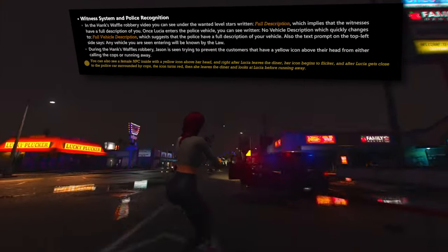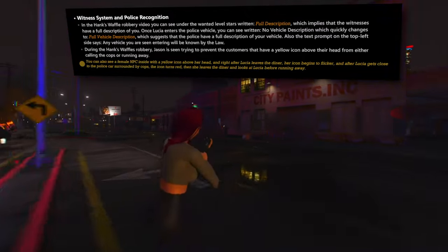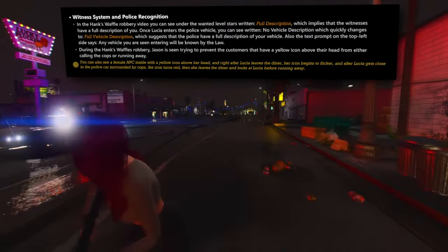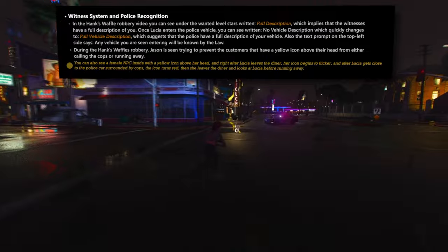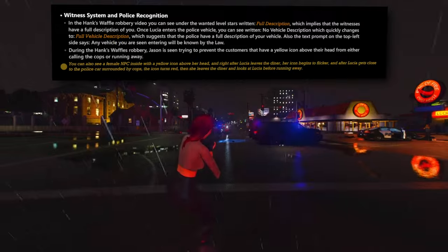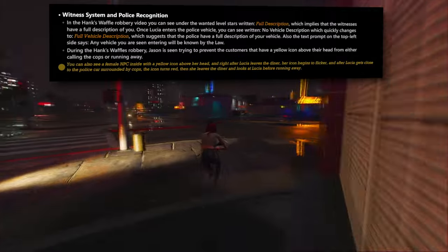The witness system and police recognition within the game hold significant implications. During the Hank's Waffles robbery video, an interesting detail surfaces regarding the Wanted Level Stars interface, which includes the term 'Full Description.' This strongly suggests that witnesses possess comprehensive knowledge about the player character, and law enforcement is expected to recognize the player once Lucia enters a police vehicle. A transition is observed from 'No Vehicle Description' to 'Full Vehicle Description' in response to Lucia's actions, implying that even after losing a wanted level, if police spot the player in the same vehicle, they will react accordingly.